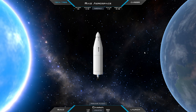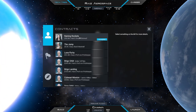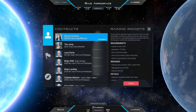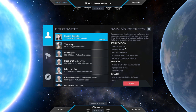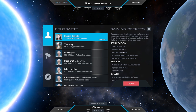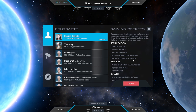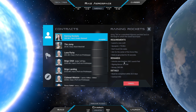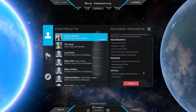We will continue career and we have a Raining Rockets contract. We got contact with Evelyn Shotwell — it wants us to launch a new craft, exceed an apoapsis of 75 kilometers, don't touch the water, aim for the center of the drone ship, and hold on grounded for 30 seconds. It will unlock a new location — the new launch pad — though I haven't really needed one of those. But where is the drone ship? That's a good question.